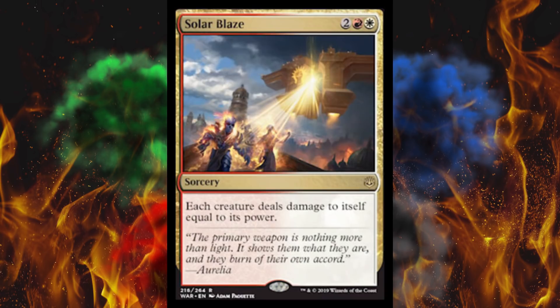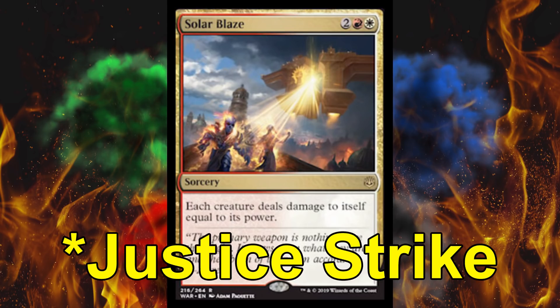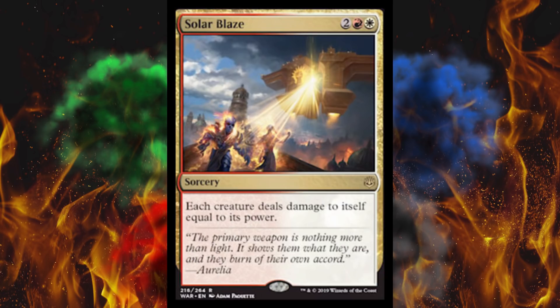Next up, Solar Blaze. The Parhelion is the name of Boros' headquarters, I'm pretty sure. I guess they're gonna take off in their little Boros UFO and go fry people. It's a four-cost sorcery and each creature deals damage to itself equal to its power — so it's Judgment Strike times infinity. That includes your creatures though. Boros uses creatures and virtually all of them have attack power higher than their toughness, so this is a problem. I don't think this is gonna be terrifically heavily played — it's not even a reliable board wipe. It is two-colored and sorcery speed, but it does cost four, which is a really cheap board wipe. I just can't name one deck this'll go in.